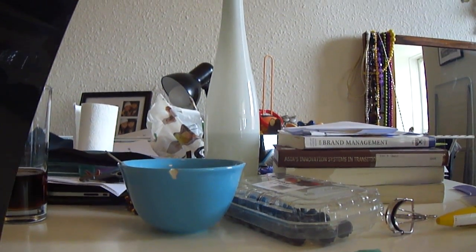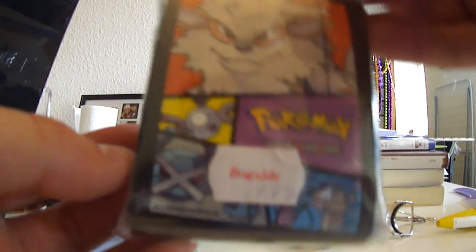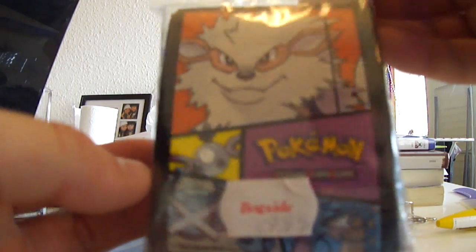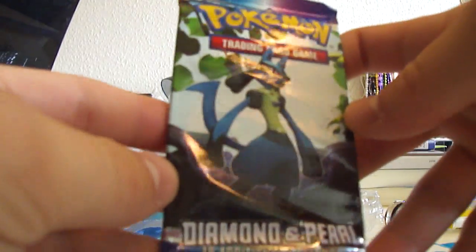Hello everybody, this is Bulbasaur with Enma and today I have a booster pack to open for you. Just a sec. I bought these Pokemon sleeves or something — back protectors. I think it looks nice. Gyarados, Metagross, Magnemite and Arcanine on them. And I have one Diamond and Pearl booster pack to open for you.